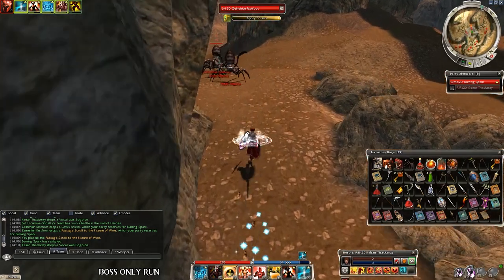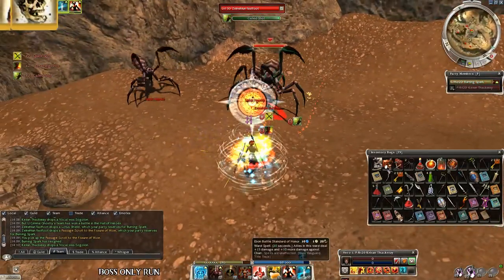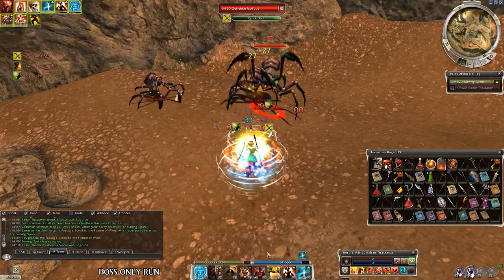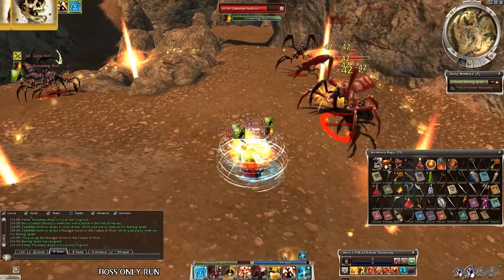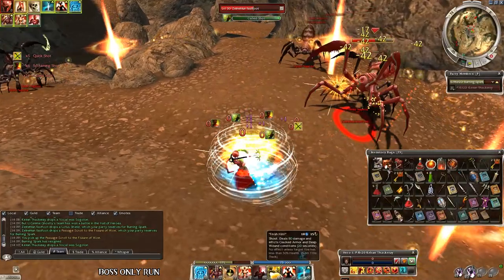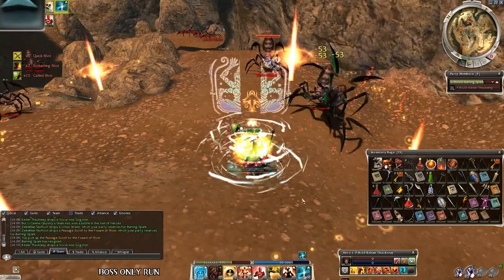Keep up Protective Spirit and Stoneflash Aura — this way you are basically invincible. Go close to the boss, put down the Ebon Ward, activate Glyph and Sliver Armor and enjoy the yellow numbers, which are increasing exponentially since more and more spiders will be attacking you. At last use Finish Him, pick up the drops and type slash resign.